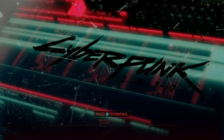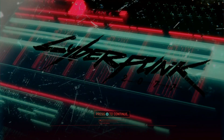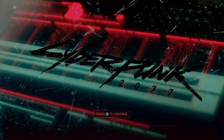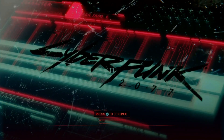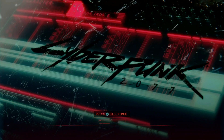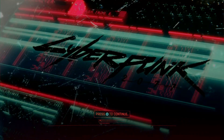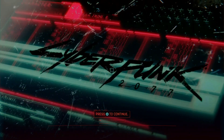Ladies and gentlemen, welcome to Cyberpunk 2077 walkthrough gameplay part 20, 'Fade Away,' on Xbox Series X. Today's video is going to be in the 18-plus range, so if you're not old enough, don't go running to your parents. If you could do me a favor, click that red subscribe button, drop a like on this video, and click that notification bell if you want updates on new series, live streams, and new videos.